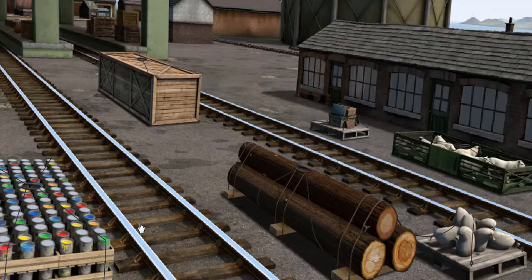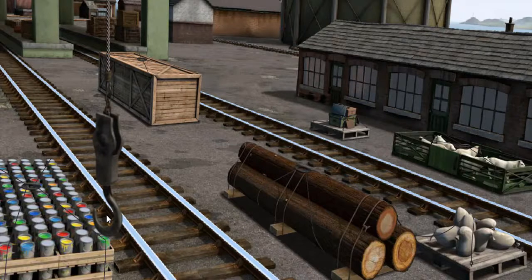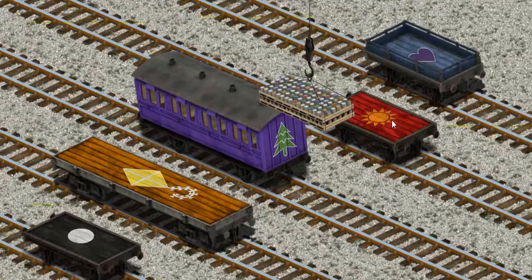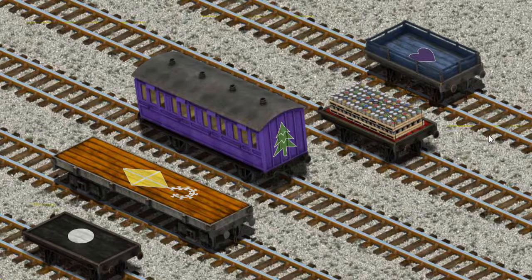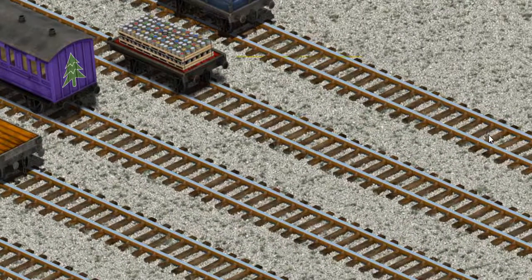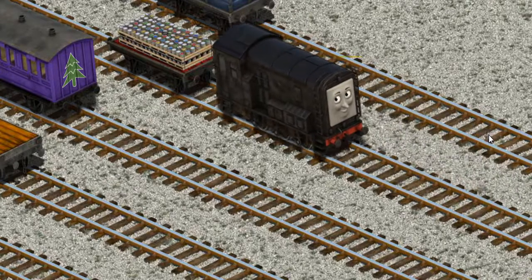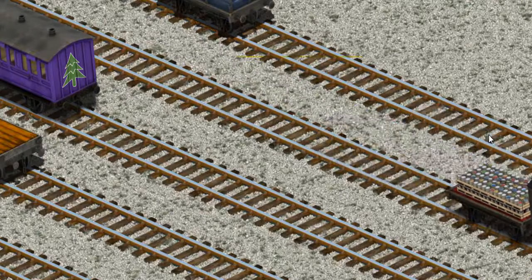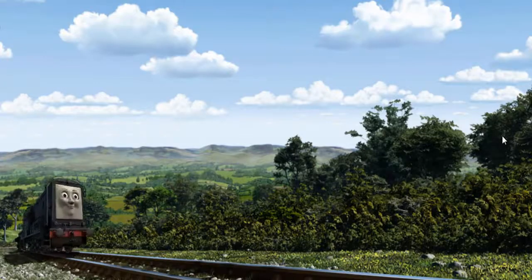It's a busy day at Brendam Docks. Thomas and his friends have many deliveries to make. Diesel must deliver the cans of paint to Tidmouth Sheds. Help Cranky find the cans of paint. You've found them! Let's lift and load. Now the cargo must be loaded. There you go! Diesel went through the countryside.